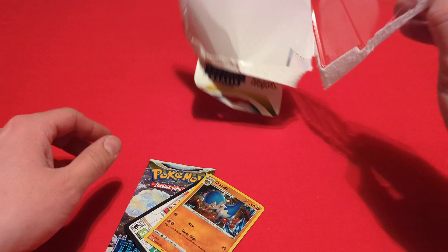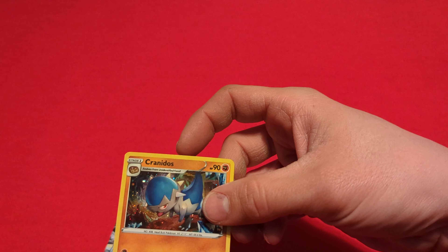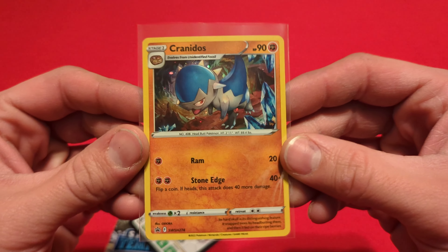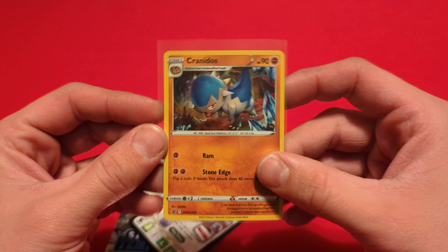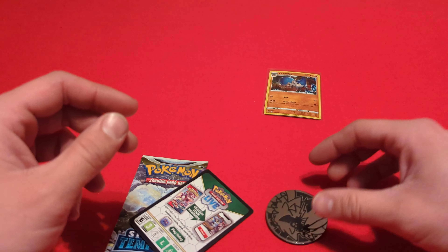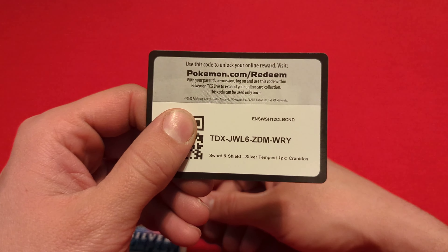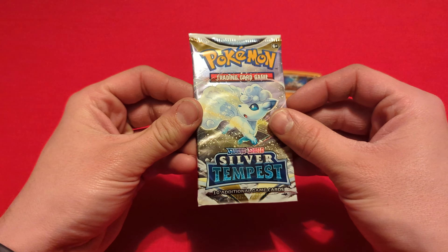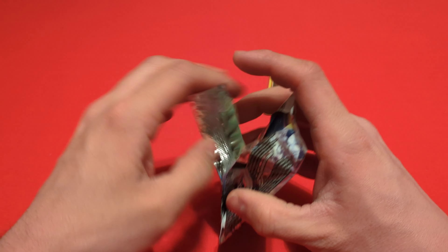There is going to be a code card in here, which I'll give out in just a moment. Go ahead and sleeve up this promo here. Check it out a little closer — there is that Kranidos, however it's actually said. We also got this Luxray coin. I'll go ahead and just give out the code card now in case we don't pull anything. It's like we have a low-end Vulpix as our pack art here.